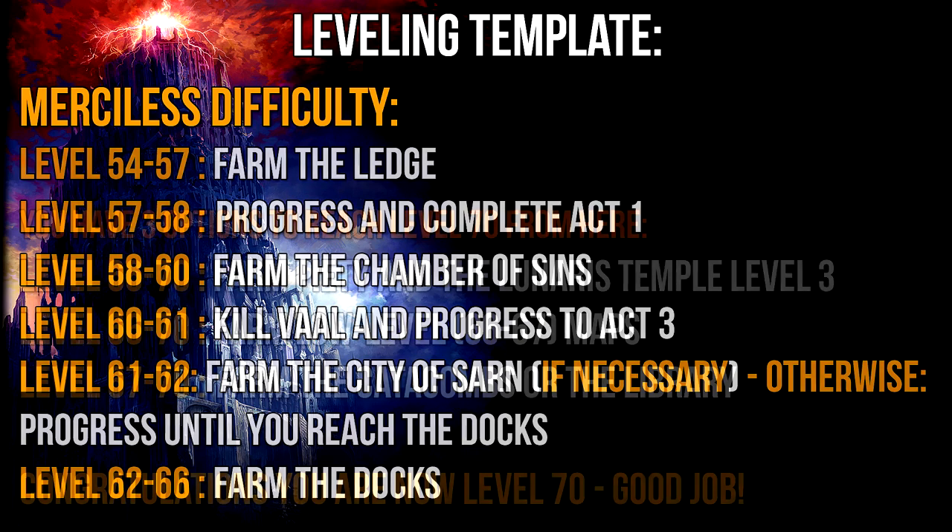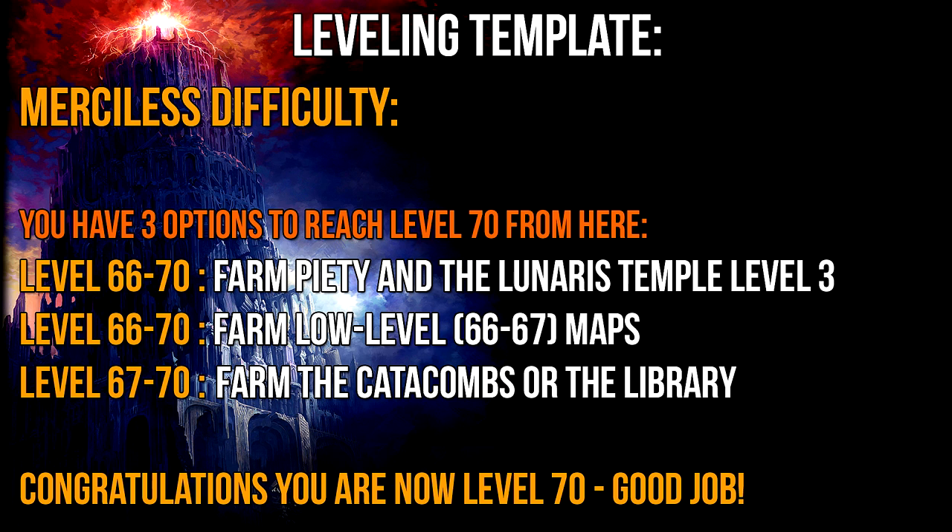When done in the City of Sarn go ahead and progress through Act 3 until you reach the docks. If you haven't reached level 62 by then go back to the City of Sarn until you have. At level 62 you should start farming the docks until you reach level 66. When this is done it is now time to start farming the Lunaris Temple level 3. Put on your best gear and start killing Piety and her minions for loot and experience. Personally I prefer farming this area until I reach level 70. Additionally Piety has a 50% chance of dropping maps, so this is also a good way to start building up your map pool.